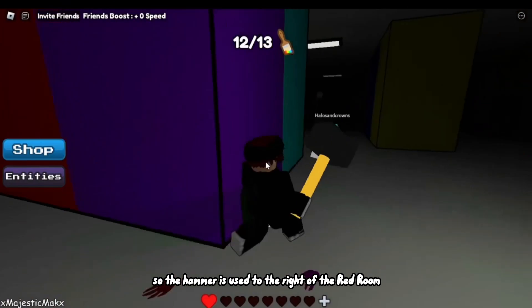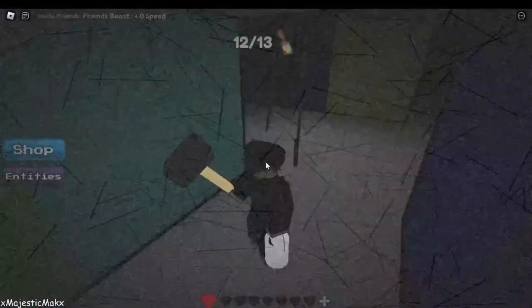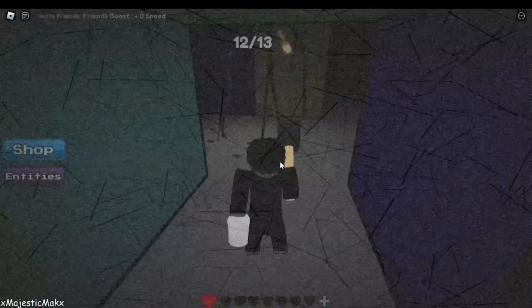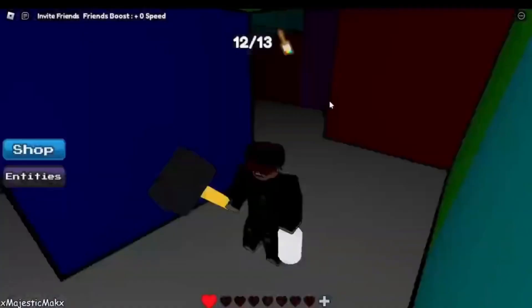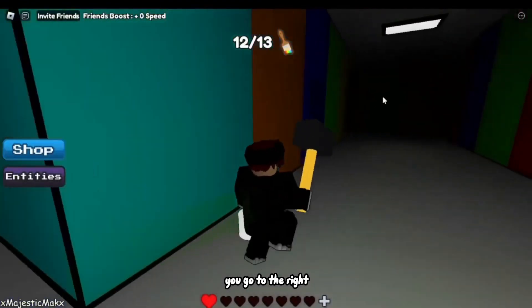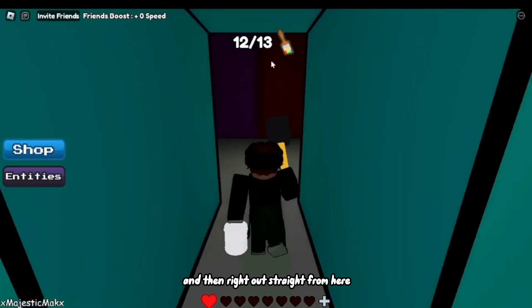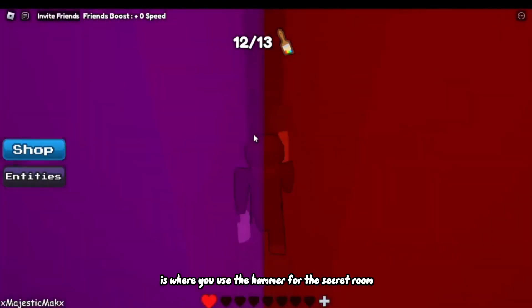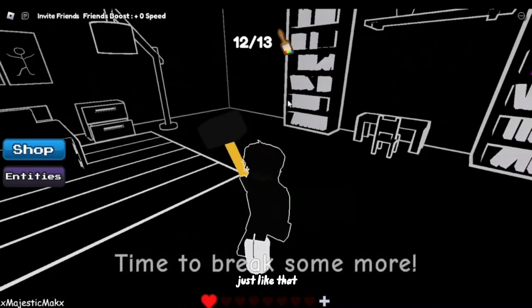The hammer is used to the right of the red room. So this is the red room right here where you would normally use it. Facing the red room, you go to the right down this little hallway, and then straight from here is where you use the hammer for the secret room — just like that.